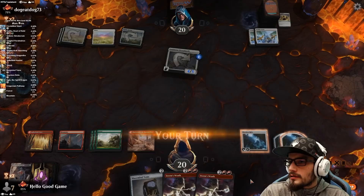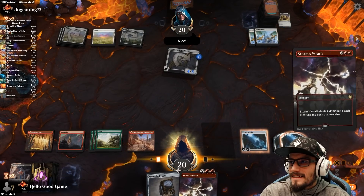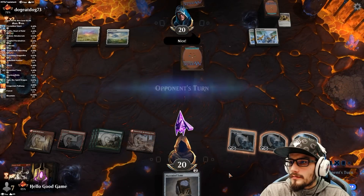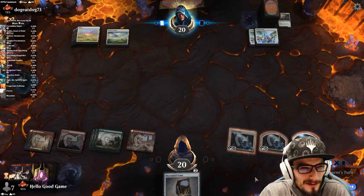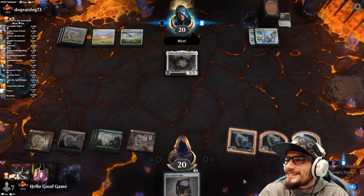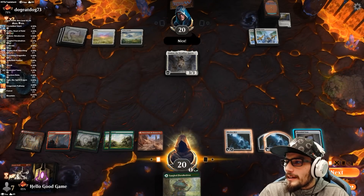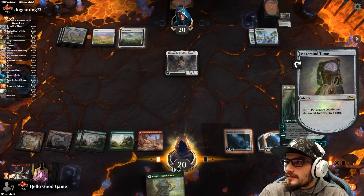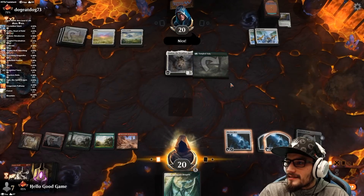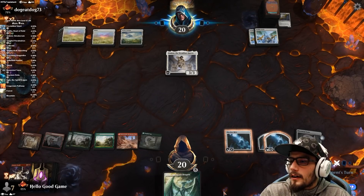Down to 20. We have enough land. A double Storm's Wrath on a single moth — seems a good mana conversion. Tome in play, let's take a draw. Ugin. This can just come in tapped. So we can minus three on Ugin and that's going to be fun.